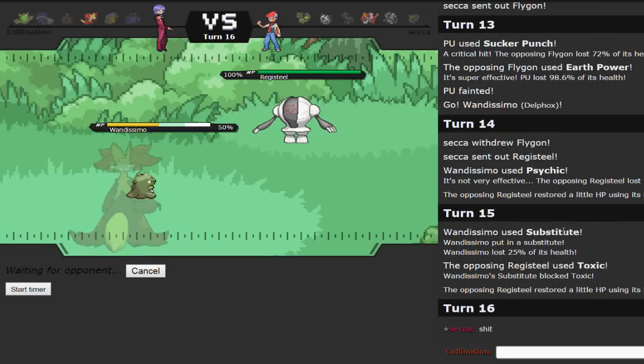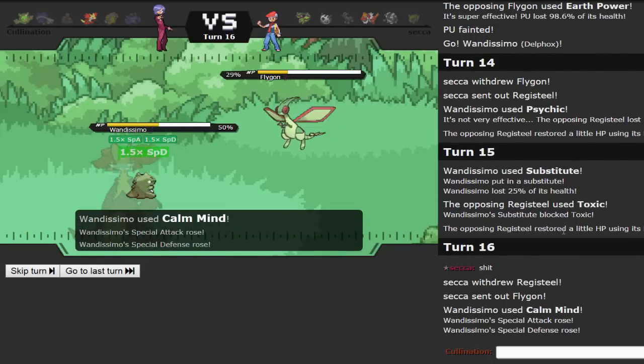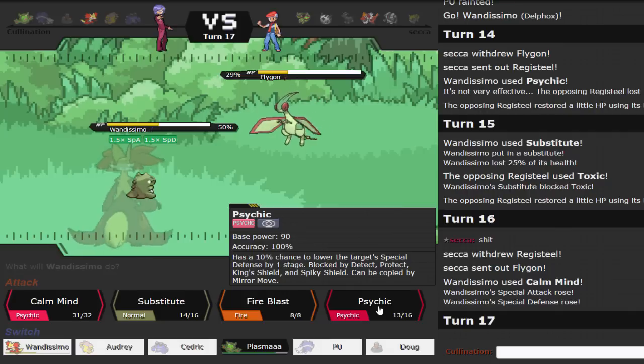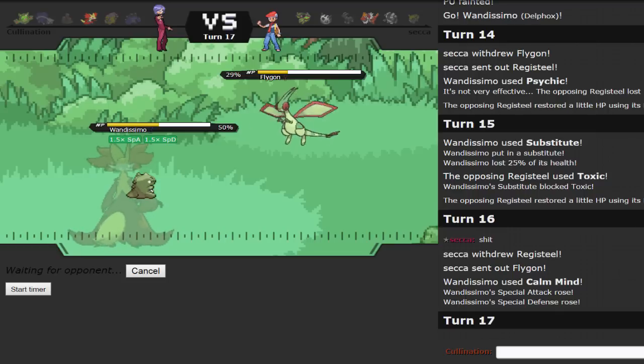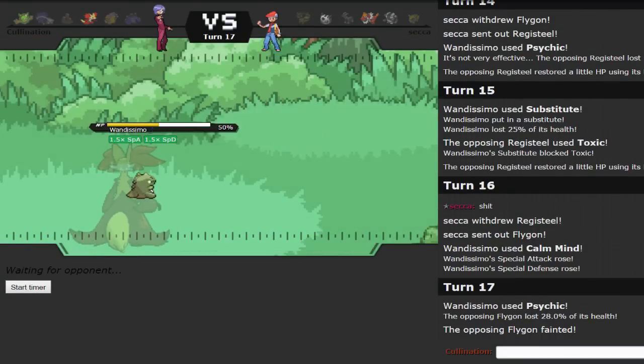Now I'm going to get a free Calm Mind up while he either Seismic Tosses to break the Sub or switches — and he decides to switch into Flygon. I could get another free Calm Mind or just Psychic. I think it's a better play to just Psychic here: I'm at plus one, plus one, behind a Sub, and I get a kill. That means I'm going to get another kill because I don't think Glalie can outspeed me, even after Mega Evolution. Ice Shard won't break my Sub since it's a resisted hit. I think he just lost the match with that Registeel play.